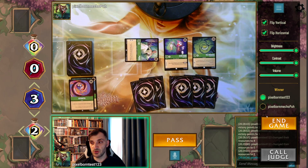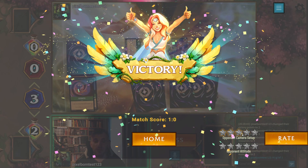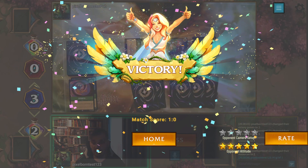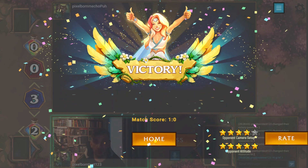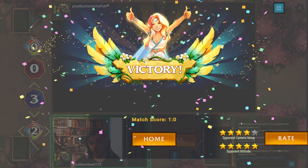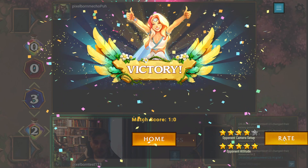At some point you can try to end your game and choose the winner. Let's say I am the winner — I'll get the victory, and I have the option to rate my opponent. I can rate their camera setup and their devices, and I can also rate their attitude. If you are not okay with the result — for example, your opponent wrongly reported it — you will see a small checkbox where you can dispute the result.